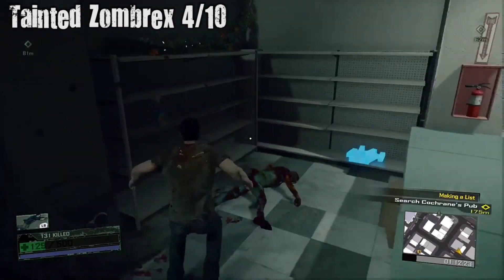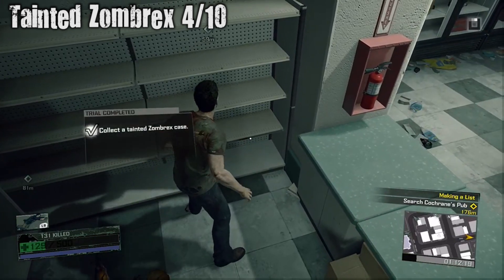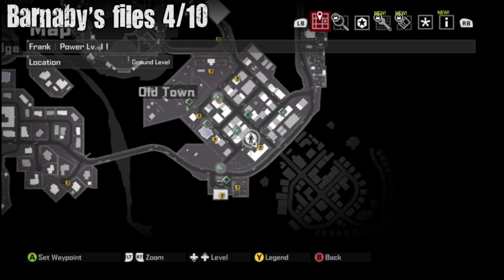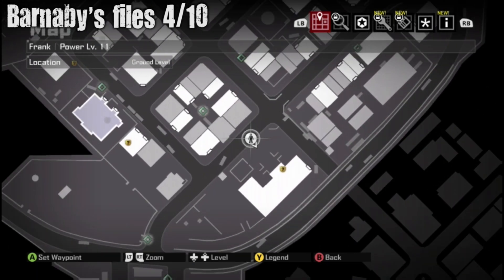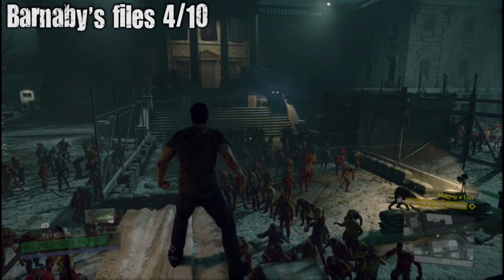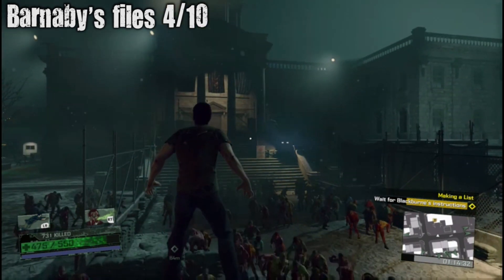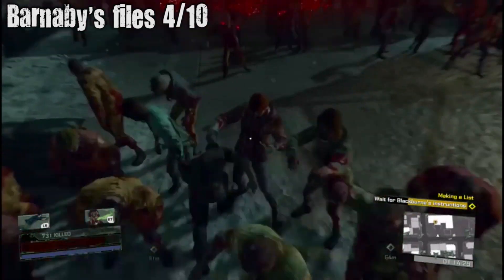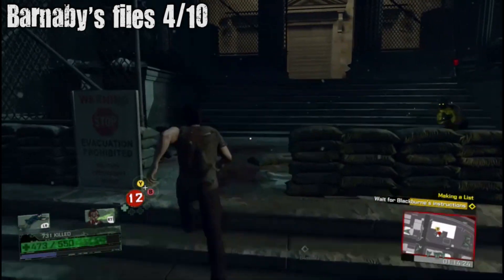Anthony recorded this one. Right to the right where you get in the thing, behind the counter — Barnaby's Files number four out of ten. This is outside the government house area, the main town hall. Past all these zombies, at the top of the steps will be our Barnaby file.